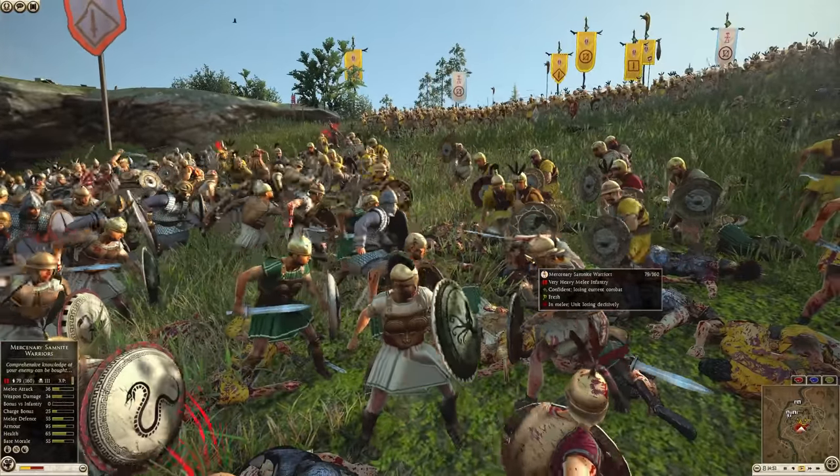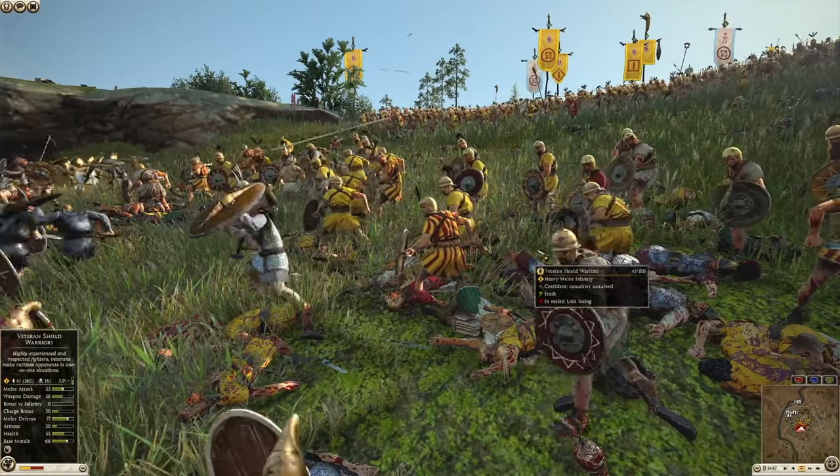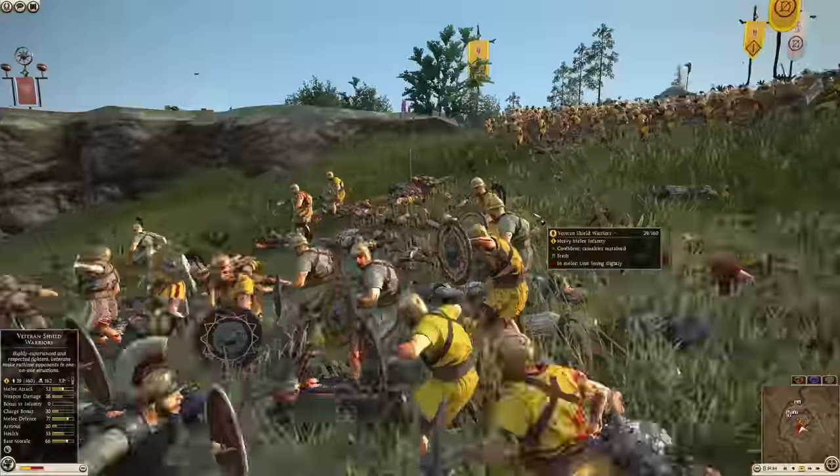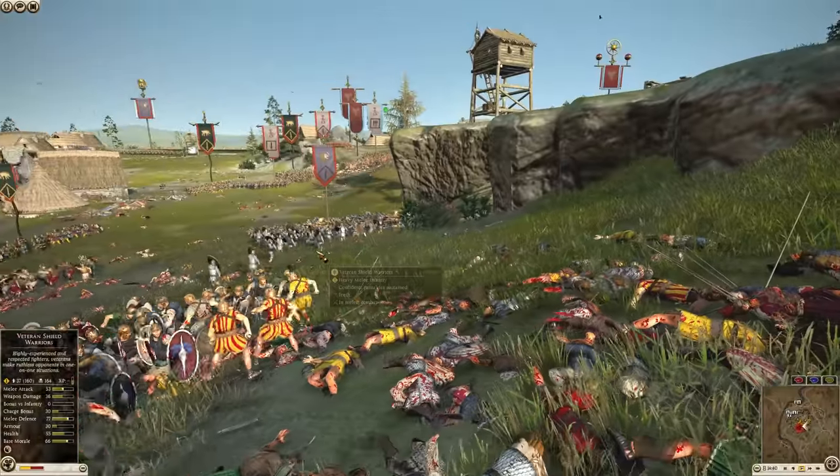Let's see if Lusitani can hold here. The balance of power shows the battle is in favor of the attackers. This guy is a porcupine — look at this. The battle is officially in favor of the attackers.